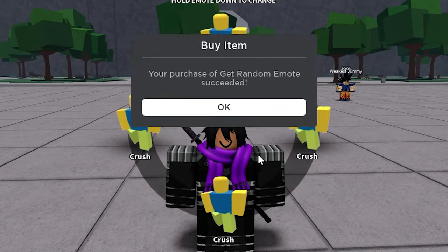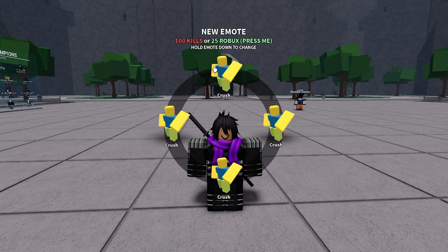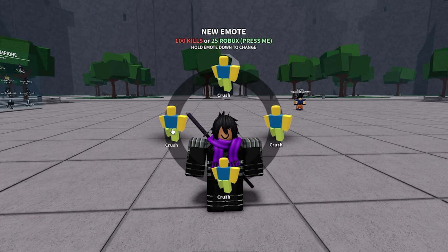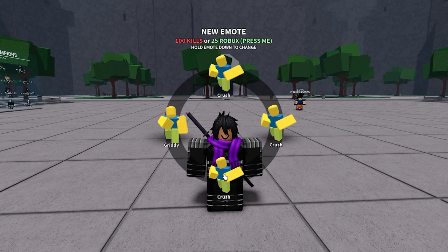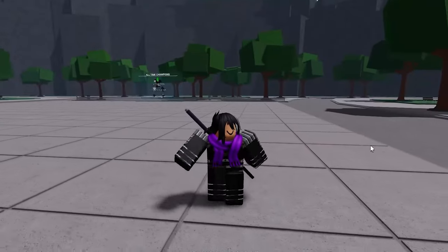For the sake of this video I'm going to go ahead and buy it again just to show you how to replace it with no emotes at all. There we go, I just bought a random emote. And as you can see, everything on the wheel is still locked. The way you change it is just click and hold any of these — look, we have two emotes: gritty and fork — and now look, we're hitting the gritty!